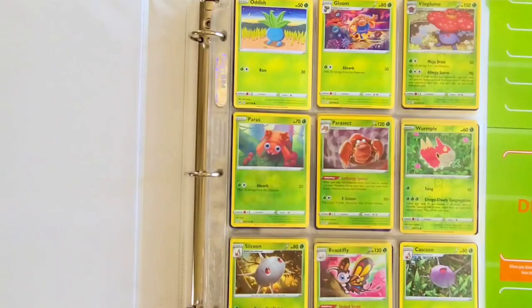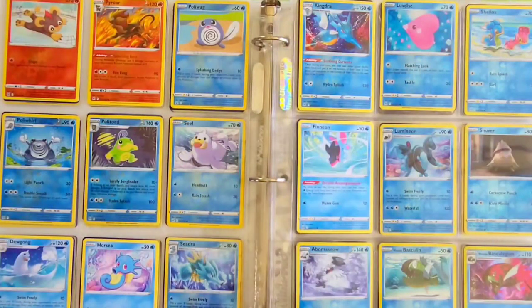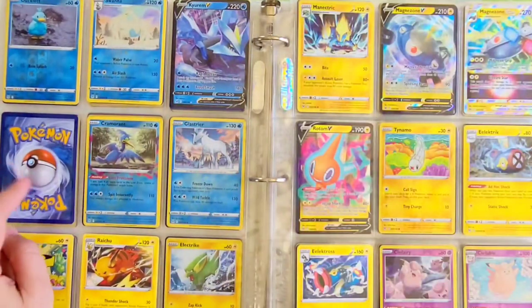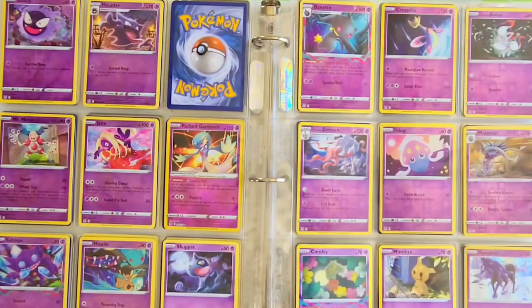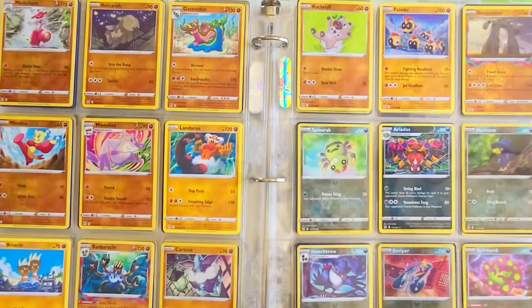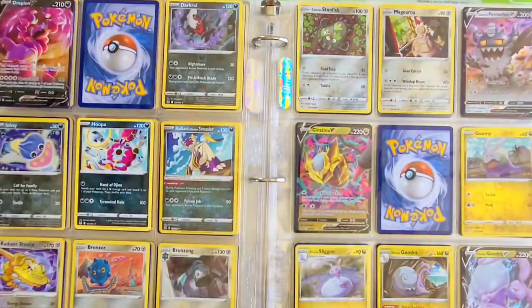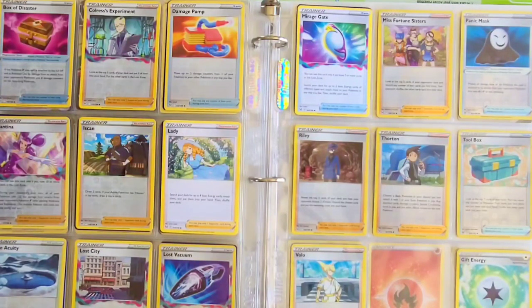Speaking of the binder, I want to show you where we are with the Lost Origin set. We are going for the Reverse on this set and we've done pretty well. Every single card we are going for the Reverse and the Holographics on this set. As you can tell, we have done very well with Lost Origin — one of the favorite sets here in the chamber. Still missing a couple but we are getting close. The guys have set up something special when we finally complete the set, so definitely be looking out for that. I've counted four so far that we're missing — 196 cards in this set, and we are super close. We should have more binder updates for you on all the other sets as well. We really do enjoy doing all of these sets with you guys.